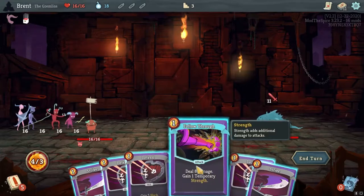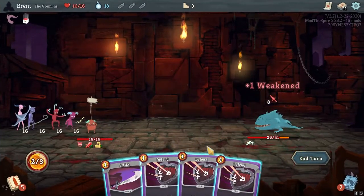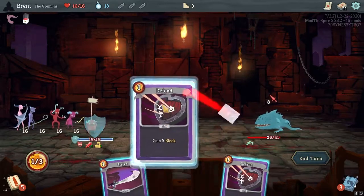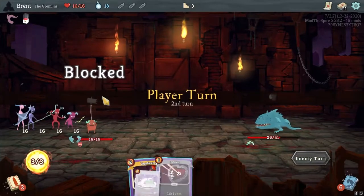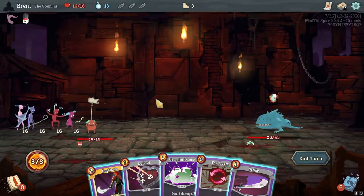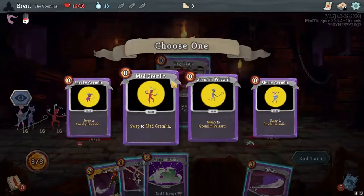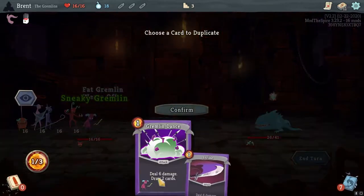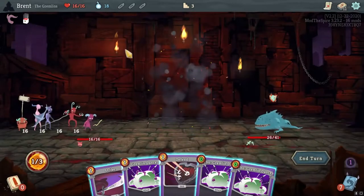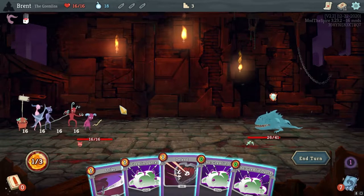Alright, we have Fat Gremlin. So we're going to Follow Through - this is going to provide a lot of weakness. And then we're going to double defend here. One thing I've got to keep in mind more when I play these, especially with the Runa mod and stuff activated, I don't get as much value.